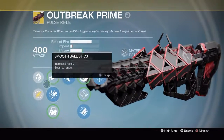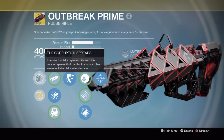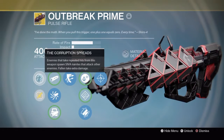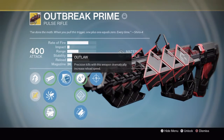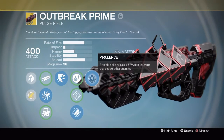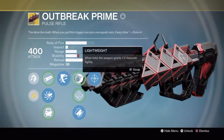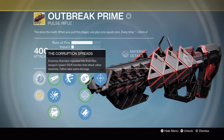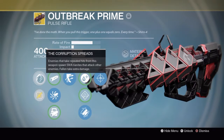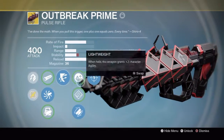Outbreak Prime has the following unique perks. Corruption Spreads: enemies that take repeated hits from this weapon spawn SIVA nanites that attack other enemies, and Fallen in particular take extra damage. Outlaw: precision kills with this weapon dramatically increase reload speed. The main perk is Virulence: precision kills release a SIVA nanite swarm that attacks other enemies. There are two ways to release these nanite swarms — repeated body shots or precision shots.